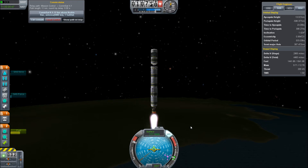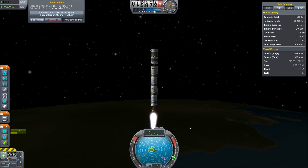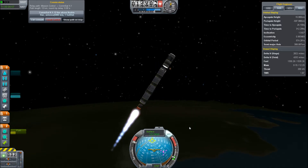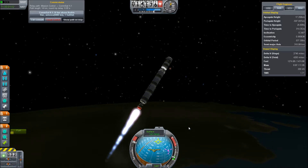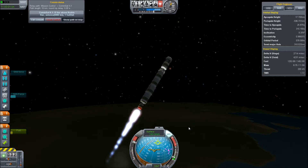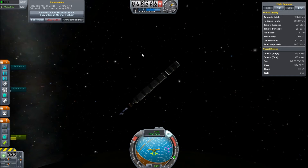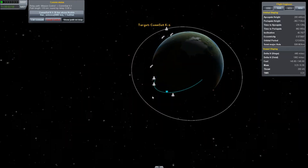This gravity turn will be a bit of a challenge since we're off-kilter. Release SAS — and that's the wrong way, that's the wrong way. All right, we need to incline this a bit, so let's go to 45. Hold that. There we go. And MECO — that's an apoapsis of 200 kilometers and a pretty good range.